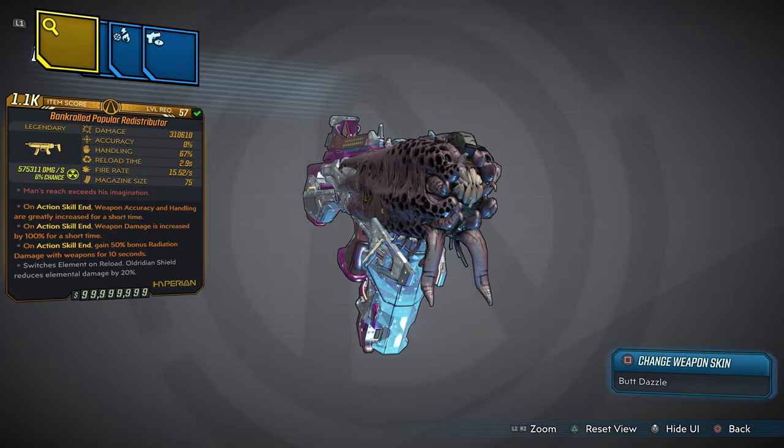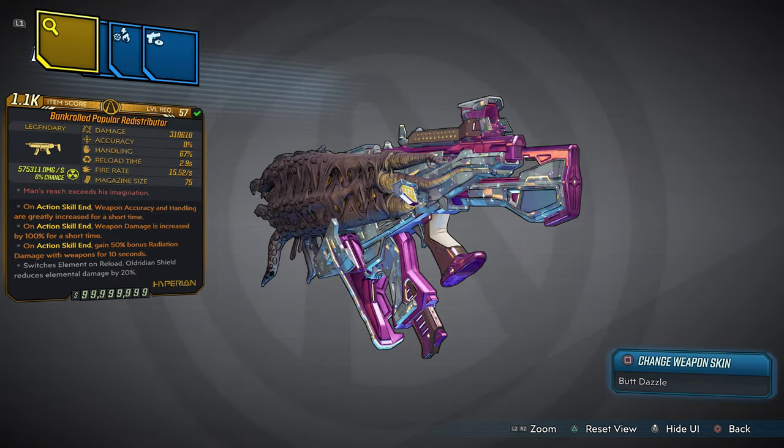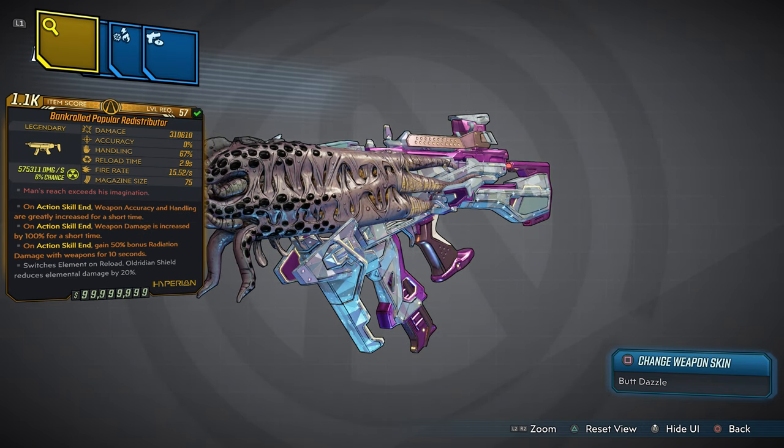Over 500k of radiation damage. Red text reads: 'Man's reach exceeds its imagination — this weapon will blow your mind out of sight.' Three base anointments: on action skill, weapon accuracy and handling are greatly increased for a short time; on ASE, weapon damage is increased by 100% for a short time; on ASE, gain 50% bonus radiation damage with this weapon for 10 seconds. White text reads: switches element on reload. Radiant shield reduces elemental damage by 20%.